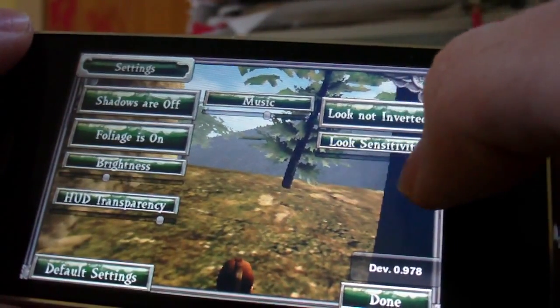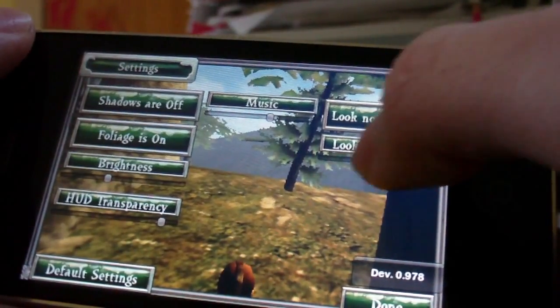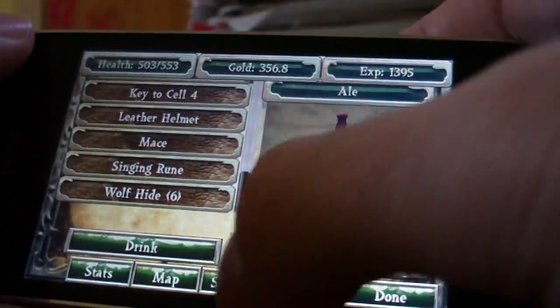There's a sensitivity slider. I can move that back and forth. If I put it all the way to the left, it won't really move too much, as you can see. I like to have mine all the way over.